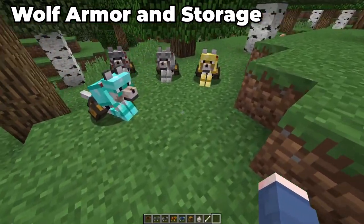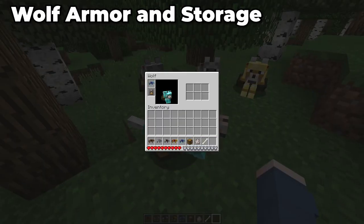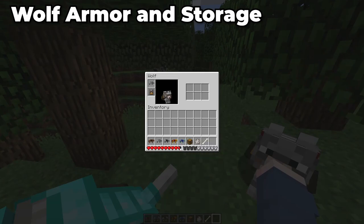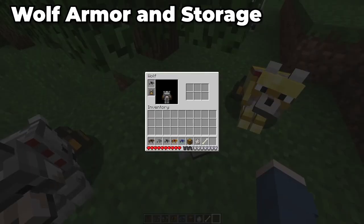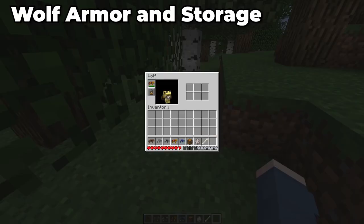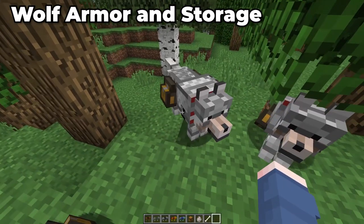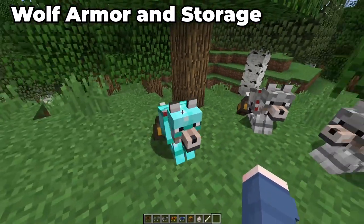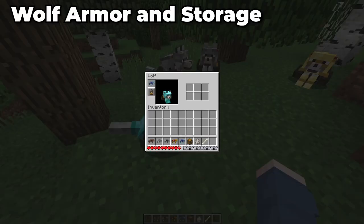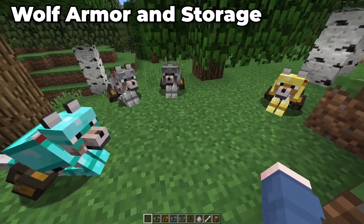Moving into our next mod, we have Wolf Armor and Storage. This is similar to another mod I've showcased in the past — it adds armor for your wolves and is more of a Forge mod. This allows you to craft leather, chain, iron, gold, and diamond armor for your wolves, as well as other bits and pieces. You're able to see into your wolf's inventory, see their health and armor levels, and also dye their leather armor. You can also make a chest add-on to add a chest to a tamed wolf, giving you six extra inventory slots to carry items whenever you bring your wolf along.